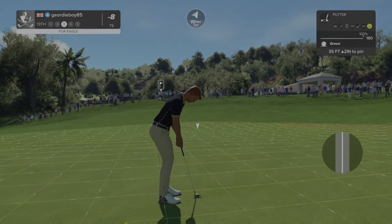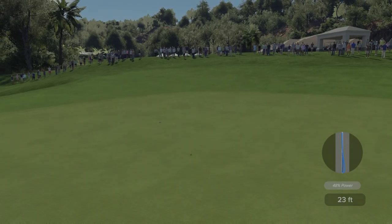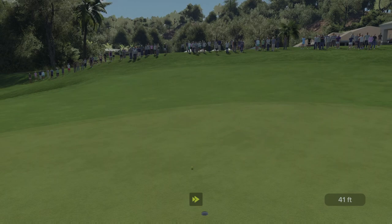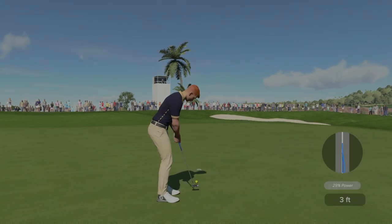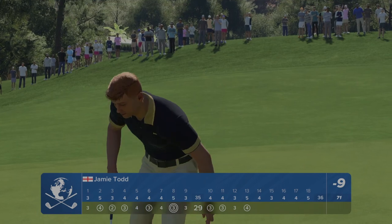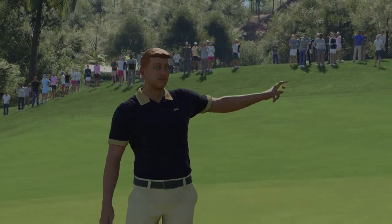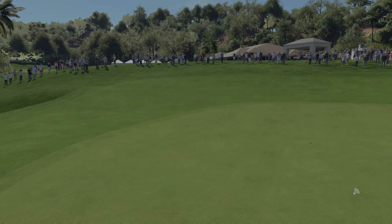Here's a putt for eagle — careful with this one. Ah, was never scaring the hole with that. This putt's good so far. We'll take the birdie, and that was — always happy with a circle on the scorecard. We're nine under, and your score is currently nine under par.